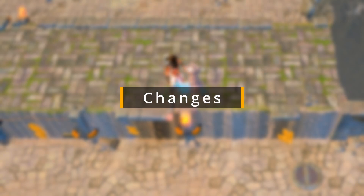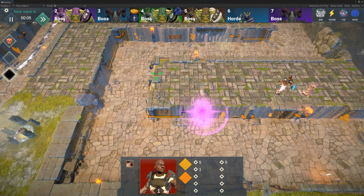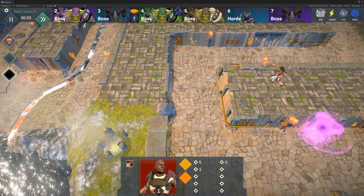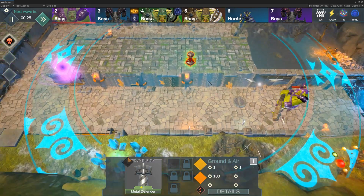We've refined existing features to enhance the player experience. These changes include tweaks to UI interactions and visual cues, such as hiding the shop's UI panel when a user right-clicks on an empty space, and not displaying the build area grid when a tower is selected.